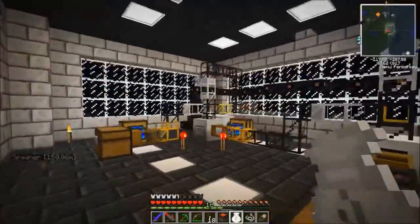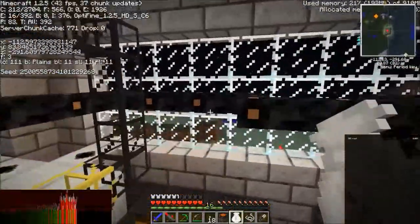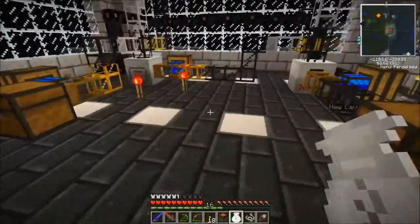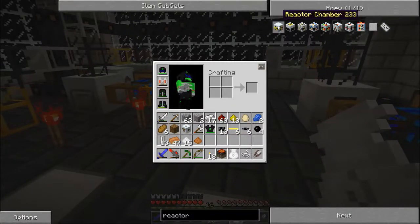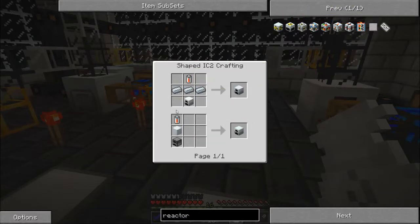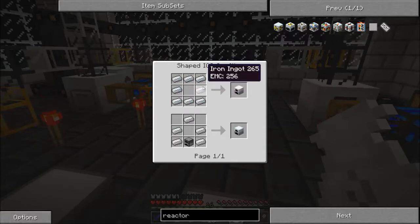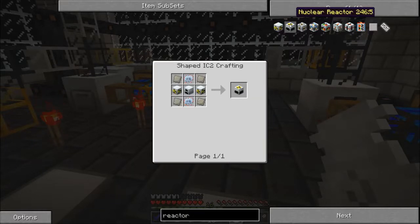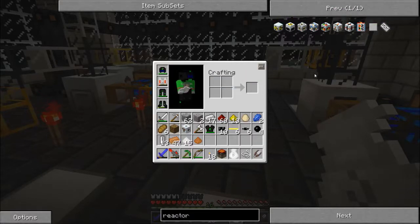Aside from the advanced alloy, which we need a ton of, we need more refined iron, some more advanced circuits, and a generator. So we're doing alright, guys — not too bad. Oh, we actually need two more reactor chambers — we need even more than I was thinking before. Oh gosh, it just gets worse and worse with this advanced alloy.